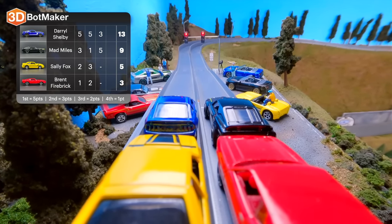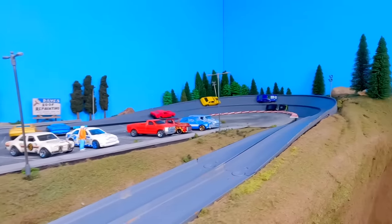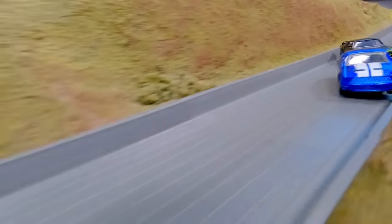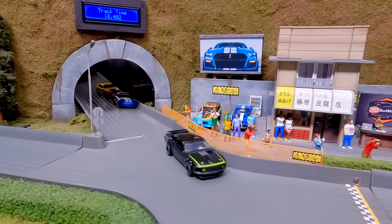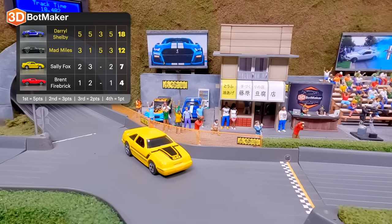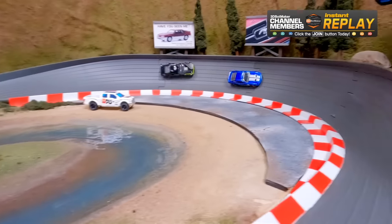Final race: Mad Miles and Daryl Shelby in the front row. They're neck and neck around turn one. Miles with a slight lead, but here comes Daryl Shelby taking the lead around turn two. Through the last corner — everybody watch out! He gains control and Daryl Shelby takes the win, joined by Mad Miles in second. Another race with all four drivers finishing. Daryl Shelby looks to be a top contender in the semi-finals — he is fast and has that pony under control.